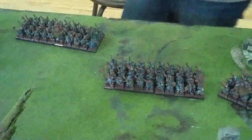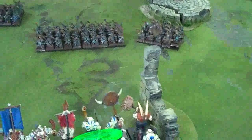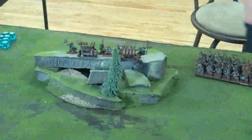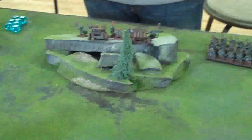Dwarfs don't have a magic phase, so straight to shooting. The Grudge Thrower fires at the giant brick of Bulls right in the middle. I gave it two Runes of Penetration, so it'll hit the center guy at strength ten and everyone else at strength five. It scatters ten inches though and misses entirely. I don't have the rune to reroll the scatter die — I don't have Thunderers either.